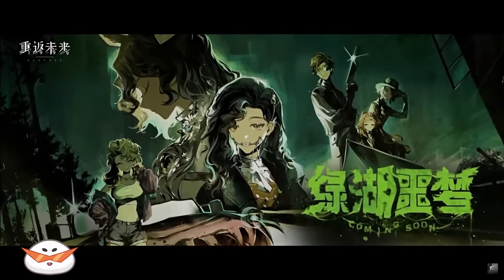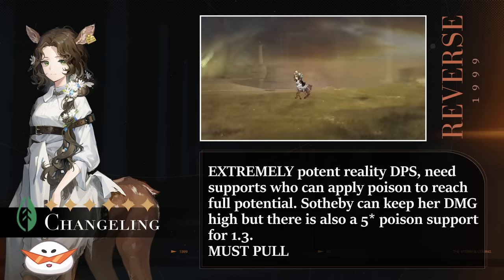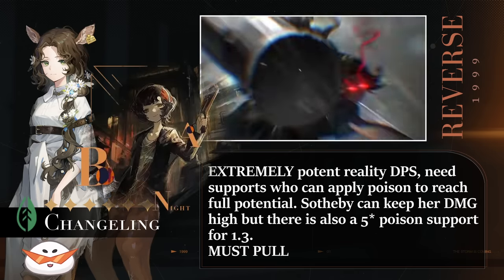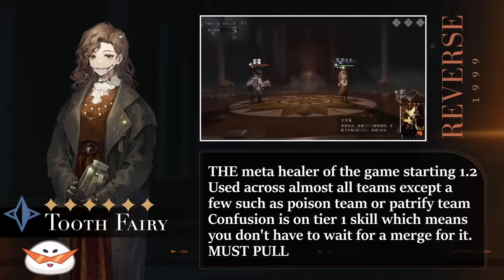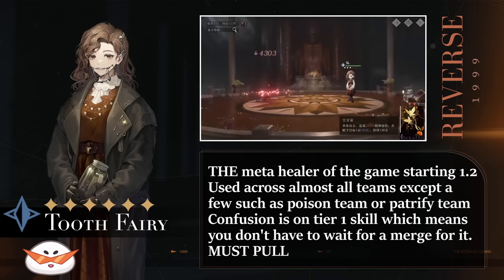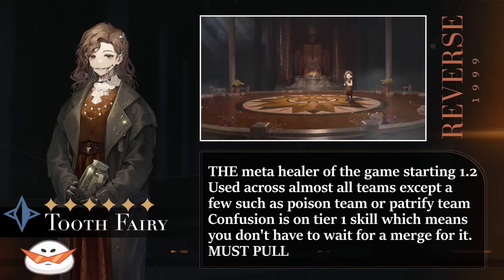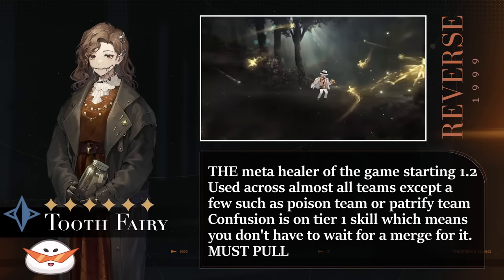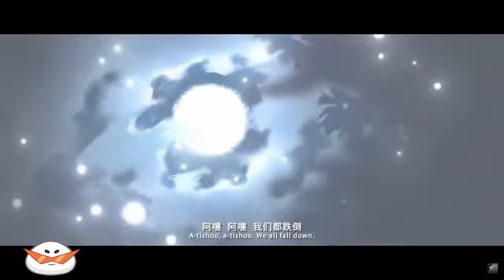Starting with Patch 1.2, which has two of the most impactful units in the game: the first banner is Chang Ling, a Plant Reality DPS whose damage against poisoned enemies is simply ungodly, capable of both multi-target and single-target fights. Paired with one of the best Psychubes in the game — Last Summer of Night — she becomes an unstoppable monster. The second banner for 1.2 is Tooth Fairy, a very strong healer that is best-in-slot for pretty much every team. She applies Crit Resistance Reduction and Crit Defense Reduction to enemies every other turn, her Confusion is available at skill tier 1, and her ultimate cleanses the entire team on the condition it lands a crit. Both 1.2 banners are must-pulls, which means it's very important to save up enough from patches 1.0 and 1.1.